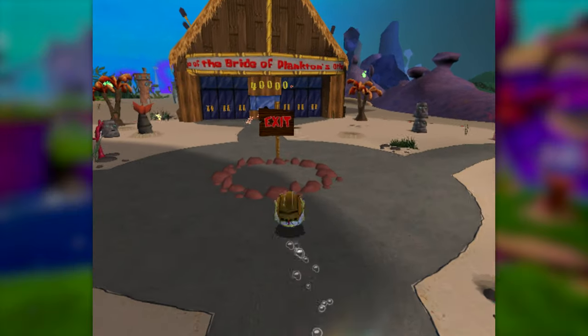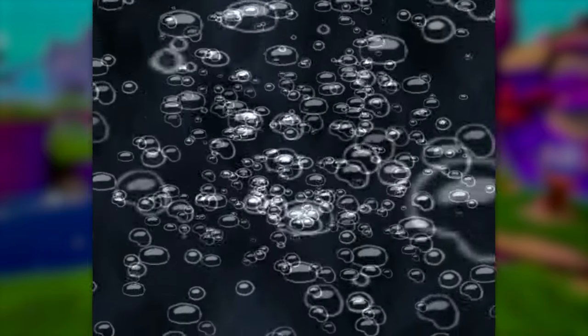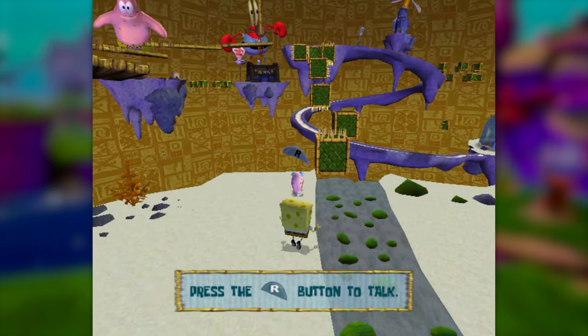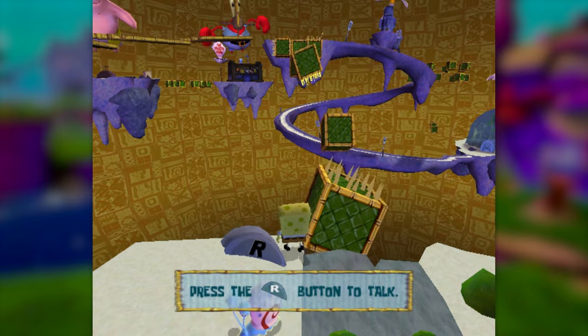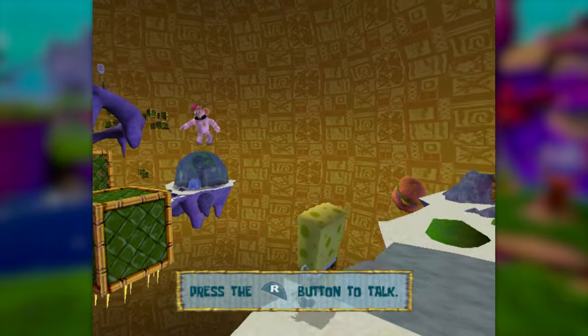Now from here, we don't really have a lot to work with. The Mermalair and SpongeBob's Dream are the only two levels that don't have spatula requirements, so let's try our hand at SpongeBob's Dream first. Right off the bat, it doesn't really look like these platforms are going to be happening. There's so much height and distance to clear, but there's actually a lot more leeway than you might think.